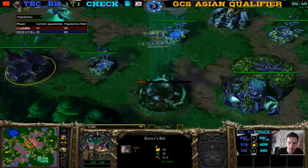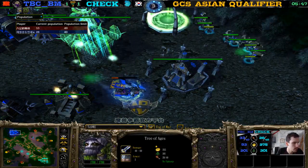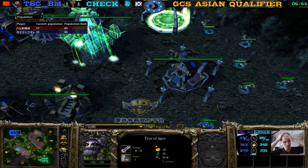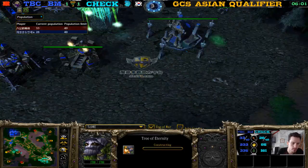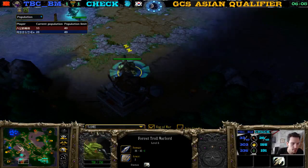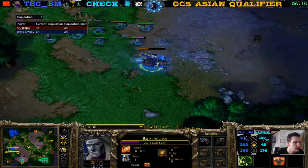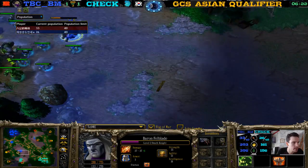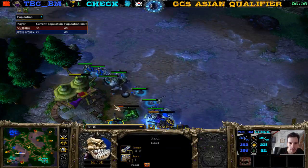Double Ancient of Lore going up — still Tier 2 here. Check is going for this creep camp. Oh — by the way, sorry I missed that. Welcome back, Maxillent, welcome back to the stream. There's a Coil on the Ghoul — he's being focused, but relieves the tension by switching to a different target.